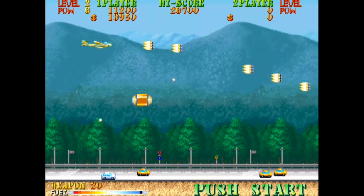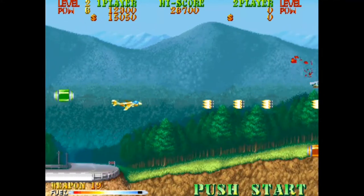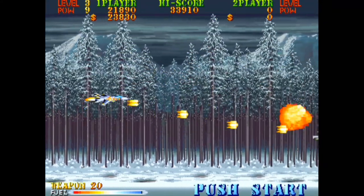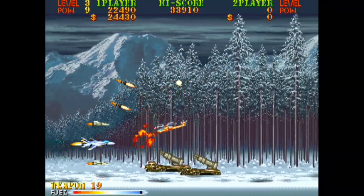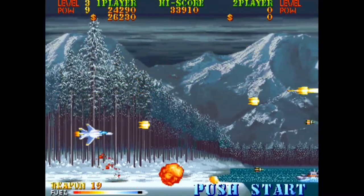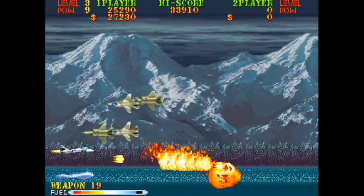What bothers me about this system, however, is the fact that they assign which items you can take into the next area. The problem with this is that many levels have tons of ground enemies, and when you have a weapon like a missile salvo, it doesn't always translate to an easy takedown unless you position your jet on the enemy's level. When you are allowed to use air-to-ground weapons like napalm, then it gets getting through these stages a lot smoother.